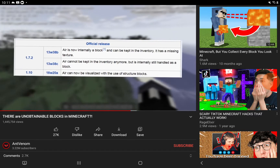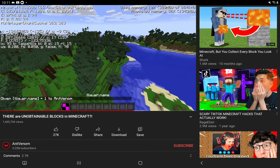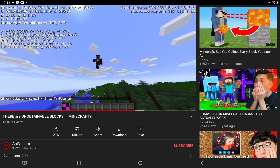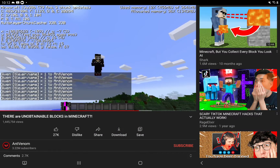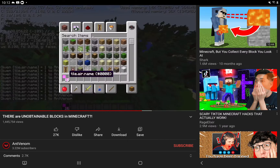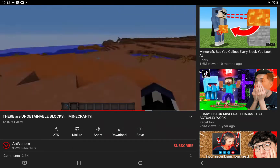Air exists as a block internally within the game code, and for one snapshot — 13w38b — you could actually hold an air block within your inventory, even though it didn't have a texture. And ever since 1.7.2, air's classification as a block hasn't been revoked yet, so it absolutely belongs on this list.